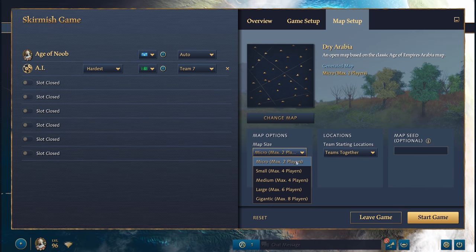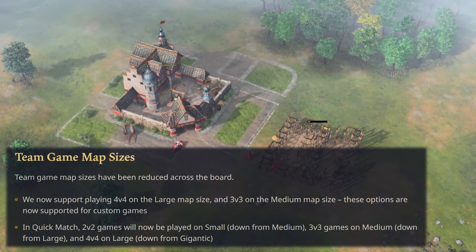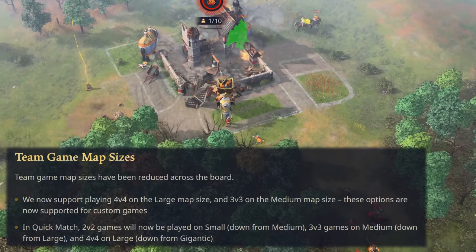Let's start with the map sizes. Team game players can now rejoice, as team map sizes have been reduced across the board. In Quick Match, 2v2 games will now be played on small, down from medium; 3v3 games on medium, down from large; and 4v4s on large, down from gigantic.